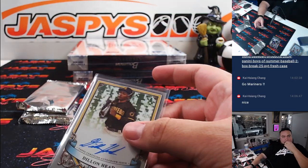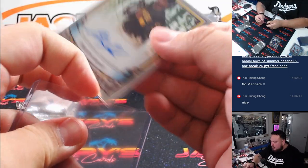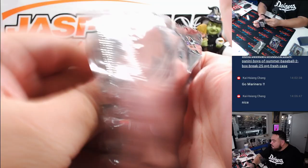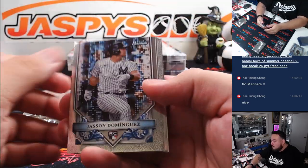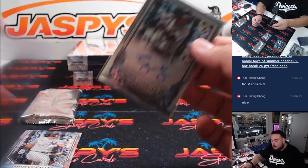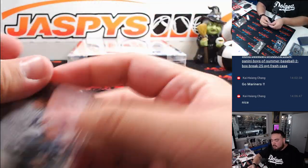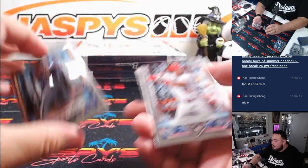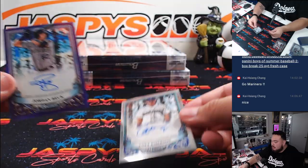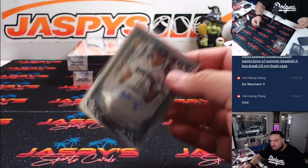Dylan Head for San Diego going to Brown. And then we got a George Lombard Jr. — that's our first repeat, actually. Yankees. Last one here and then we'll go to box three. We got a purple Jordan Beck to 120 and then a Colt Emerson — nice, two autos in this one. Colorado Rockies going to EA. And then Mariners going to Kaishan.